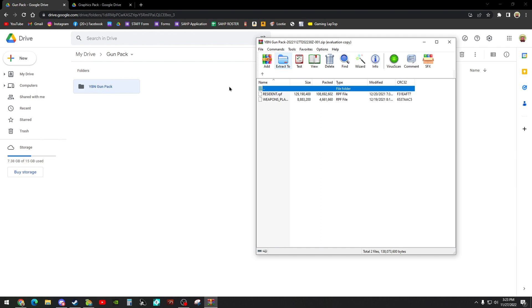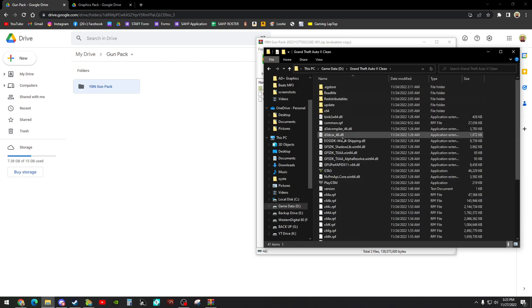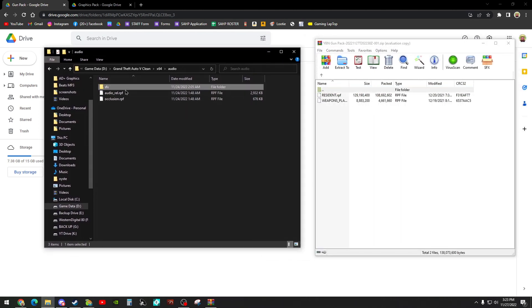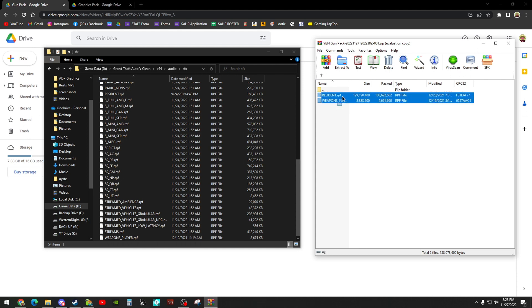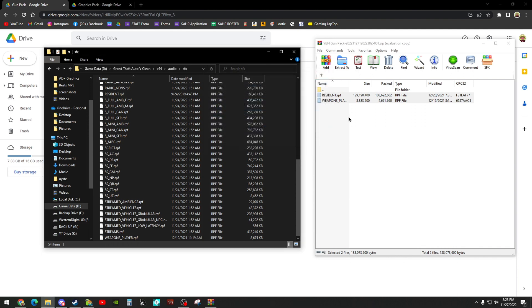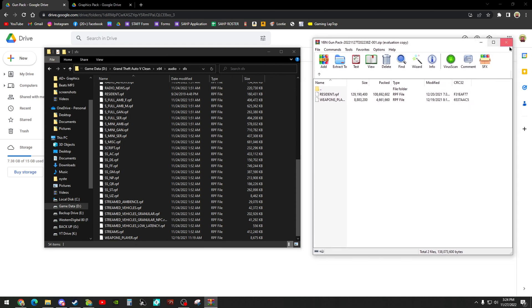You want to open that in WinRAR. After you get it open, these are the two things you need — you're going to put them in your game. Find your GTA 5 directory, go to x64, then Audio, then SFX. After this you should find your weapons player and resident file. Just highlight, drag and drop. It'll ask you to replace the file — hit yes. That will replace the in-game vanilla sounds with the modded sounds.